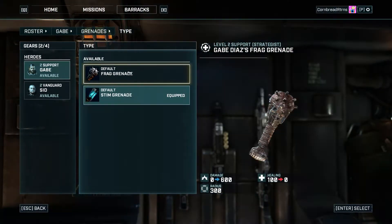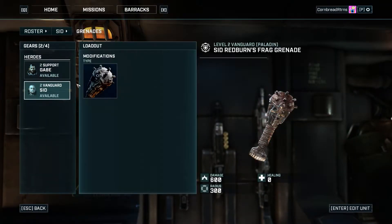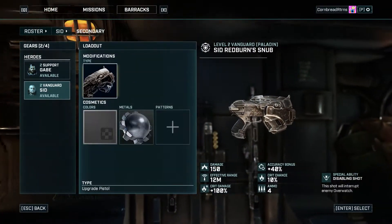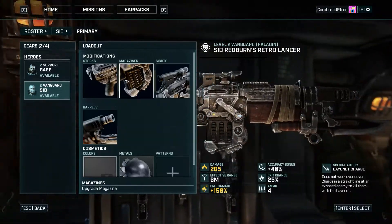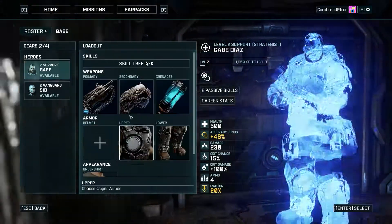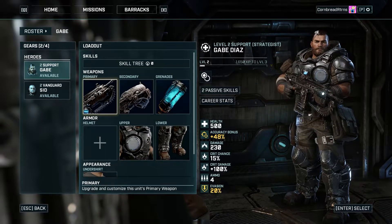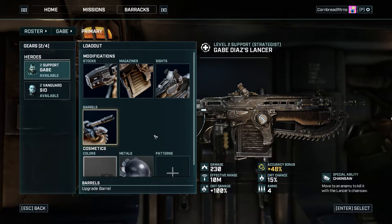Looking at grenades — Sid's got this stim grenade. We've got a nice variety between the two guys right now. That's the only secondary weapon available right now. Primary weapons — you can only do modifications. I don't see any option to outright swap primary weapons.